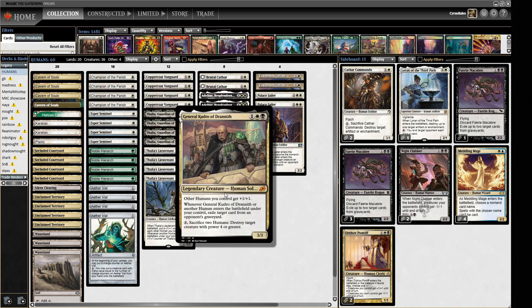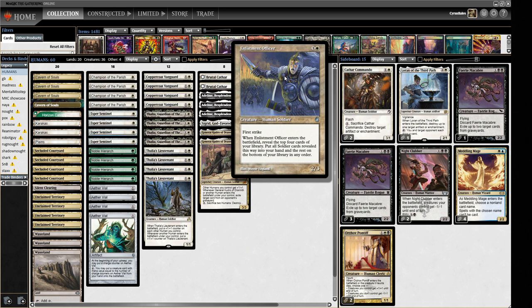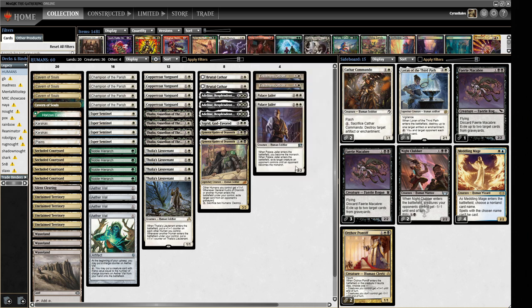Speaking of pump synergies, we have a three-mana 3/3 that pumps all your other Humans and can destroy bigger creatures while messing with the opponent's graveyard. There's some nice tech there. We also have Enlistment Officer — a four-mana 2/3 first striker — which looks at the top four cards of your library and puts all the Soldiers from those four into your hand. Soldiers, you say?